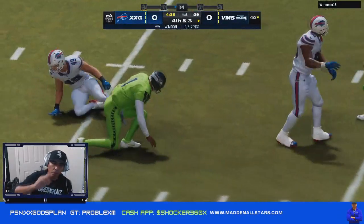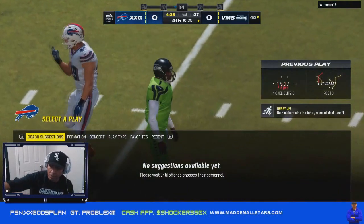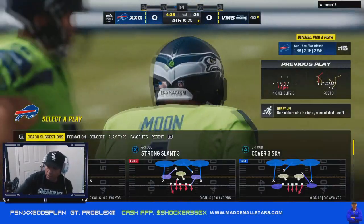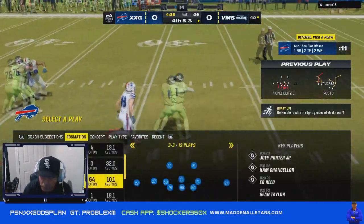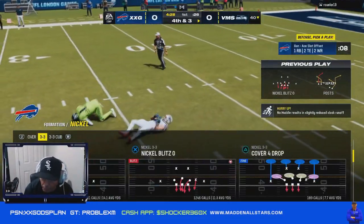We're sending a nice blitz. I'm putting a flat on the right side because he has that combo with the corner, and I take care of the middle. But I'm putting a flat just in case he comes out with something in the flat with a running back.